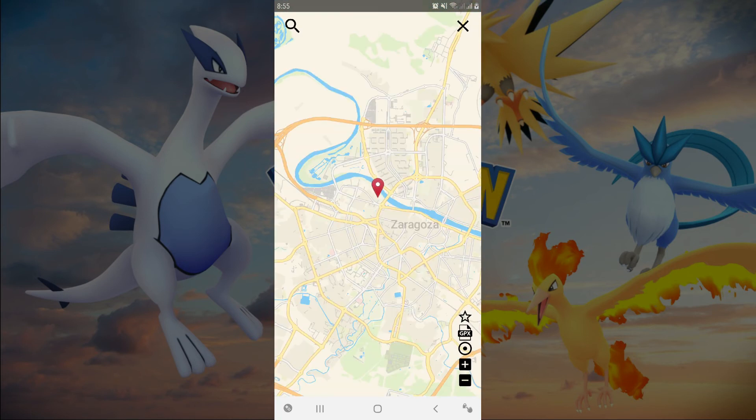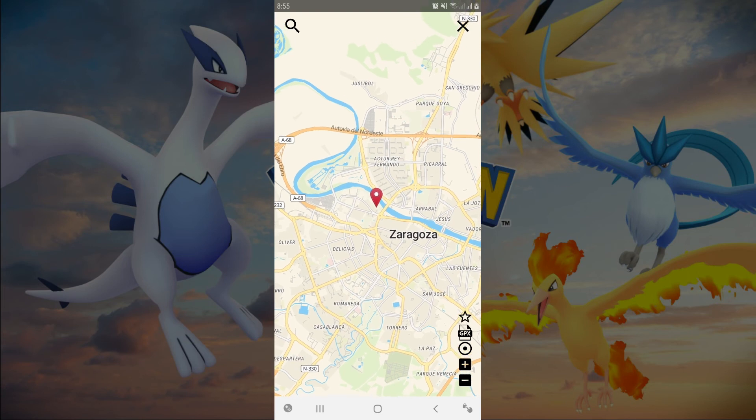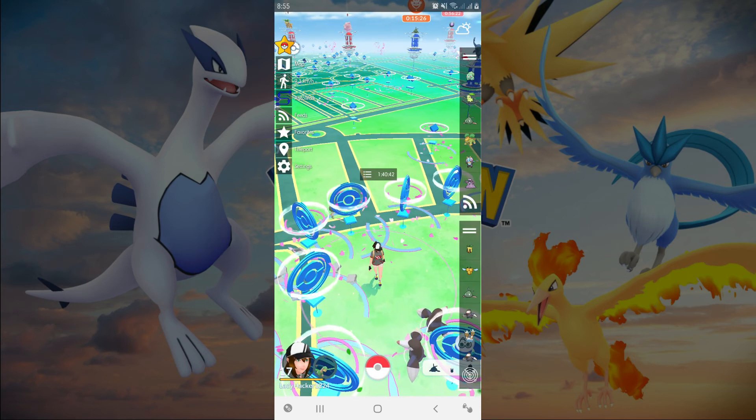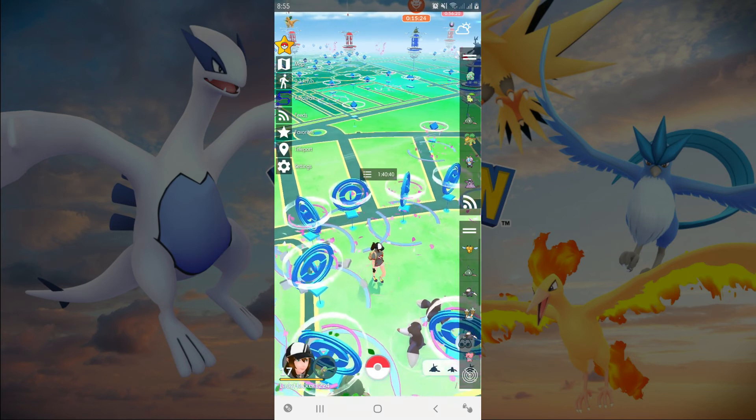Maps — from the word itself, it will show you the geographical location, and you can use it for hatching eggs because you can set your character to walk from a certain point to another point. Because of the auto-walk feature, you can still catch Pokemon and spin PokéStops like you're traveling in a vehicle.